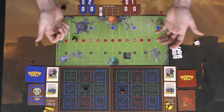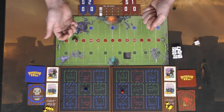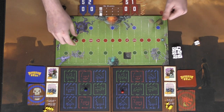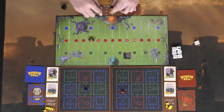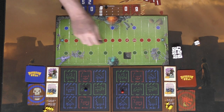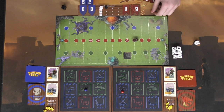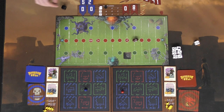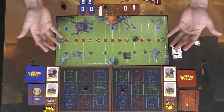Once the timer reaches zero, the player with the ball gets a last-ditch effort — a Hail Mary or an onside kick attempt. The ball resets, the previous offense becomes defense, the new offense gets started, and the timer resets to 29. Touchdowns score six points; field goals score one or two. After a touchdown you can attempt a two-point conversion for up to two additional points. That's the main game of Dungeon Ball.